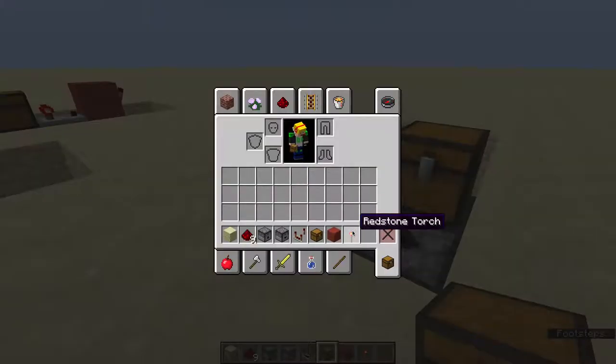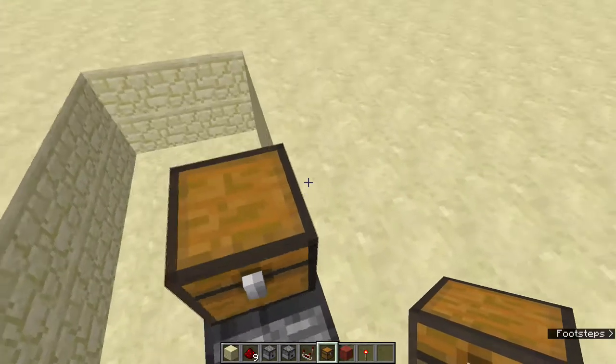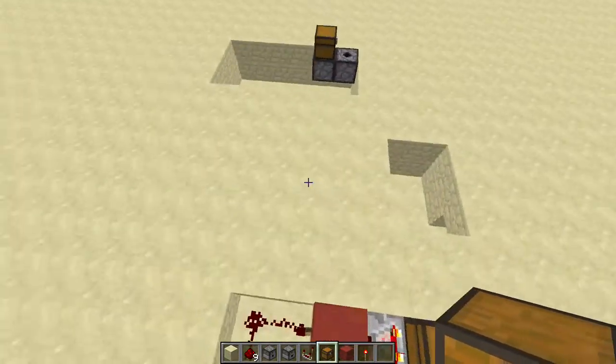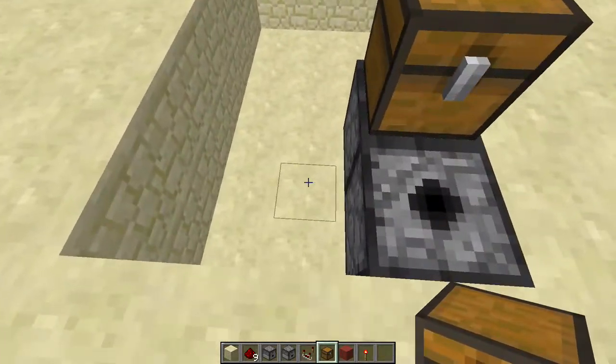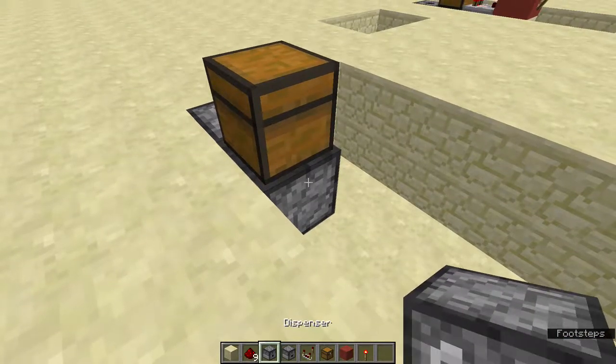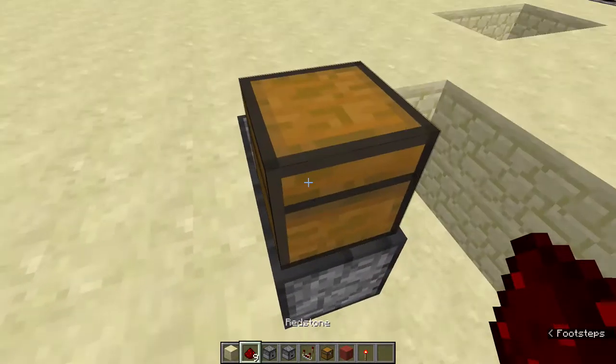The materials that you will need is: 1 redstone torch, a building block of your choice, 1 chest, 1 redstone comparator, 1 dropper, 1 dispenser, and 9 redstone dust. That is just my design — there are probably other designs out there, but that is just my design. I'm not really sure if this is original or not.